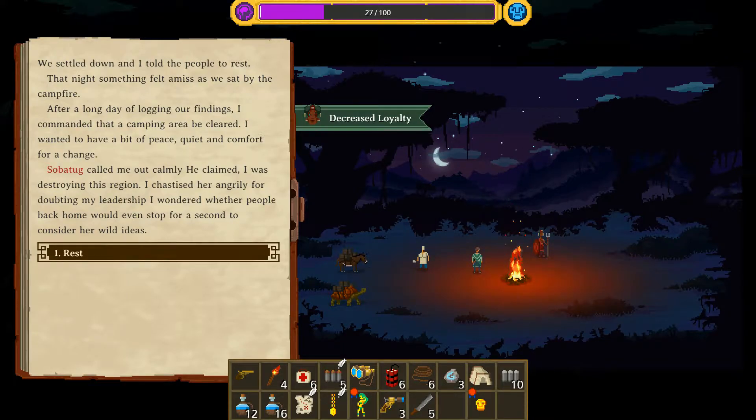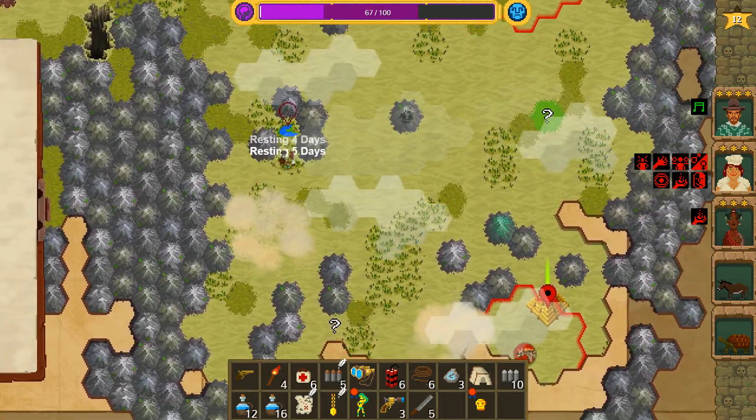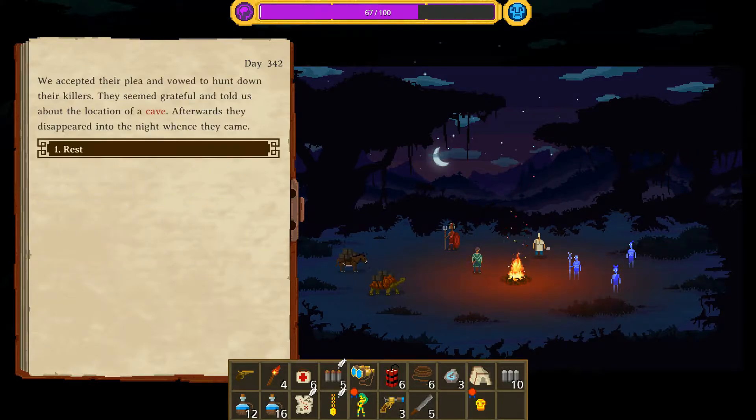After a long day of logging our findings I commanded a camping area be cleared. Saber called me out calmly and claimed I was destroying the region. I chastised her angrily for doubting my leadership. Rest again - this night we had a supernatural occurrence. The spirits of dead natives appeared to us. They mourned about their deaths caused by natural monsters breeding in a nearby cave. If we would avenge them and hunt down the monsters, they promised a worthwhile magical reward on their corpses. They told us the location of a cave.